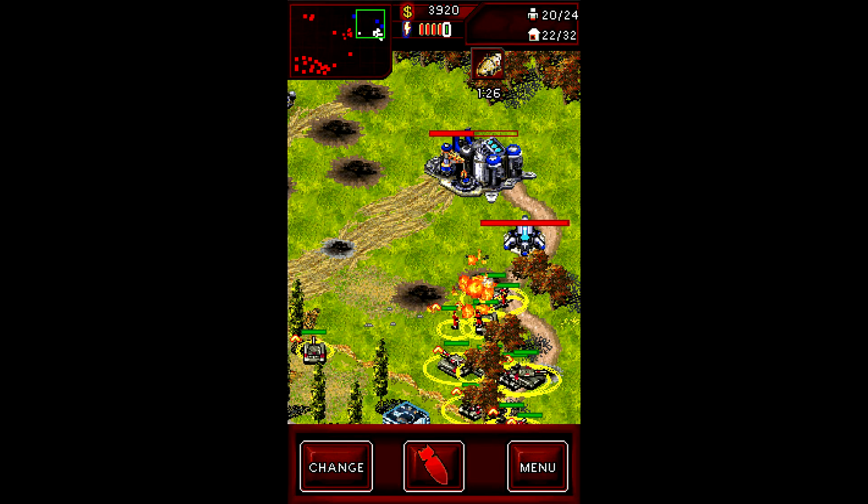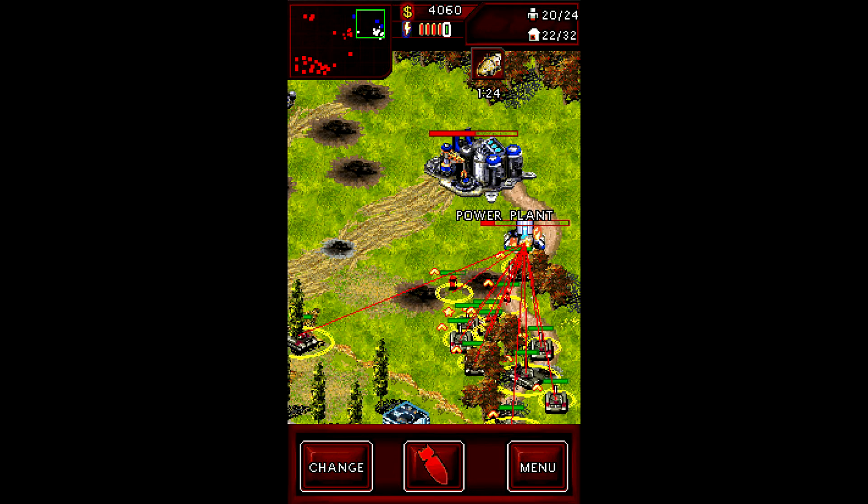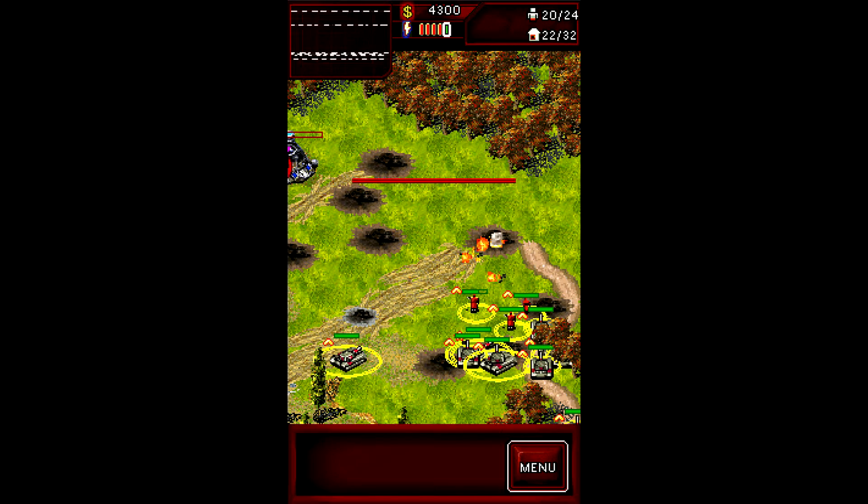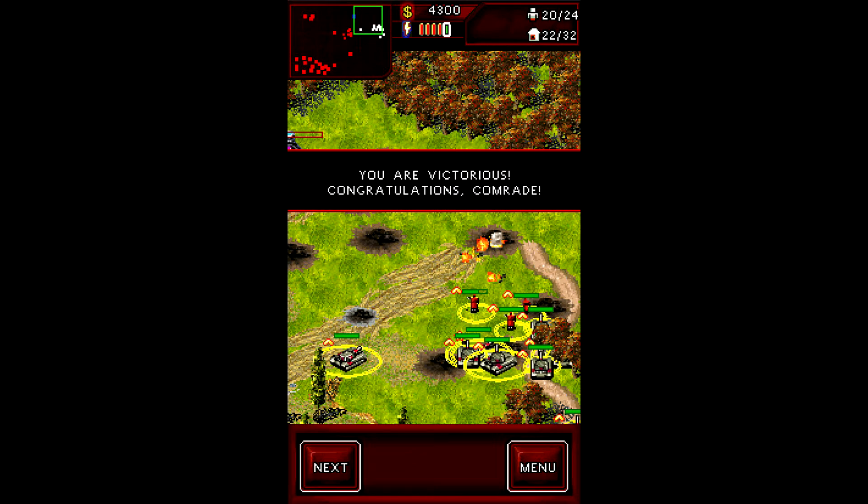It very much looks like Red Alert 2 Tanya due to the lower resolution and the seemingly black hair. Well, it doesn't really matter, because we won now. You are victorious — congratulations, Comrade. I suppose you can just win this very easily by combining the Kirov airstrike and the nuke, and just destroying the construction yard, provided that's all you have to destroy. But we wanted to have some fun and try out stuff — so I think this is still the best way to do it.